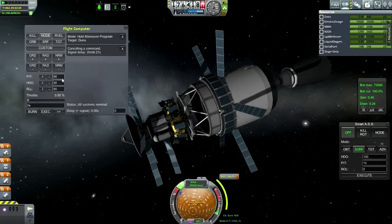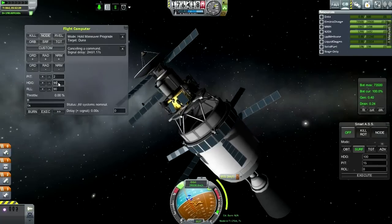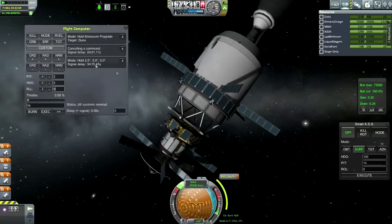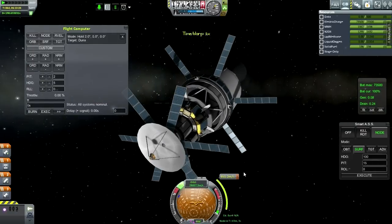I've got a program in the exact pitch and heading here. Looks like about two on the pitch, maybe five on the heading. We'll have zero roll. Looks like SmartASS eventually can't do this either, even after the time delay. We're getting pretty far away from our maneuver node.